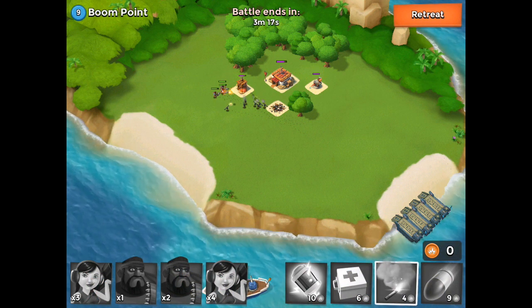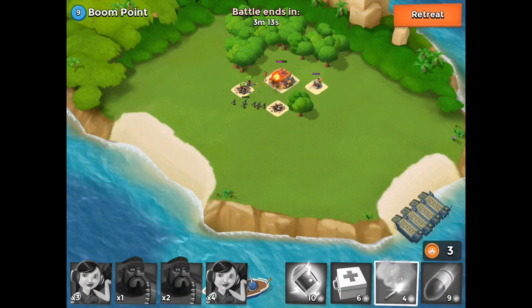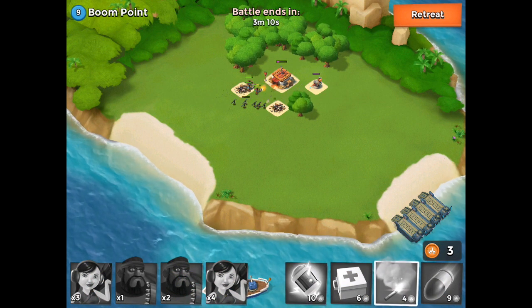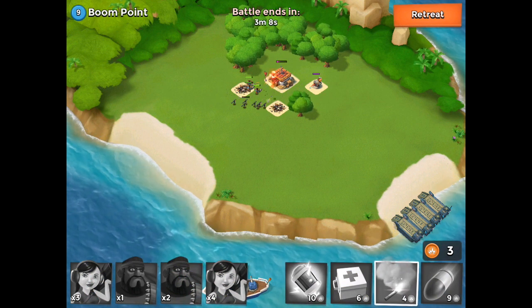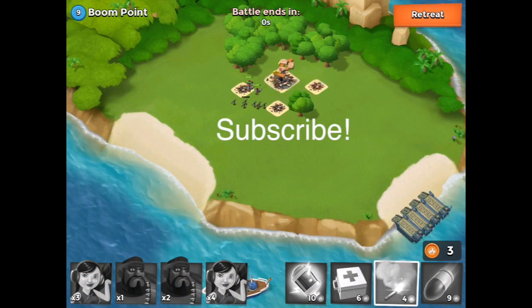What we're going to do is swing around to the left-hand side and completely avoid the flamethrower. Flamethrowers have such low range that you don't want to go right after them. We're going to swing left, avoid the flamethrower, take out the headquarters — and that is how you beat Boom Point in Boom Beach.